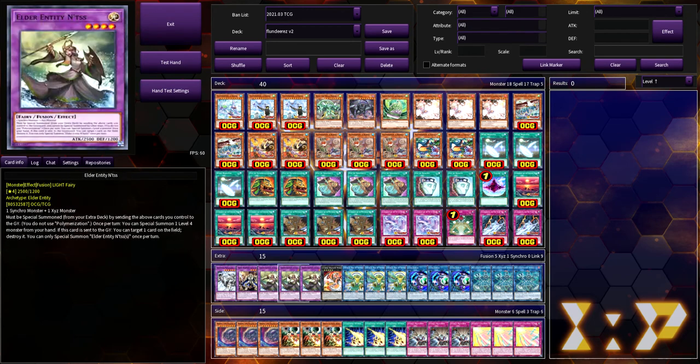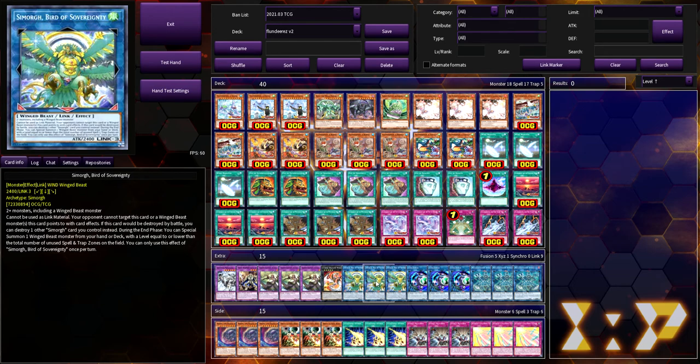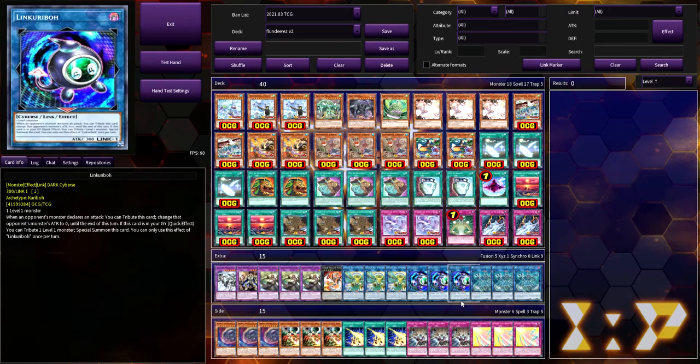The extra deck is mostly whatever I'm testing right now. I really like Anima in the extra deck — it's come in handy when the opponent gets lazy and puts something in the extra monster zone, and you just swipe it. I also like Simorgh in theory because you can drop it and then bring out Barrier Statue of the Storm Winds. The extra deck is flexible — play whatever you want there.